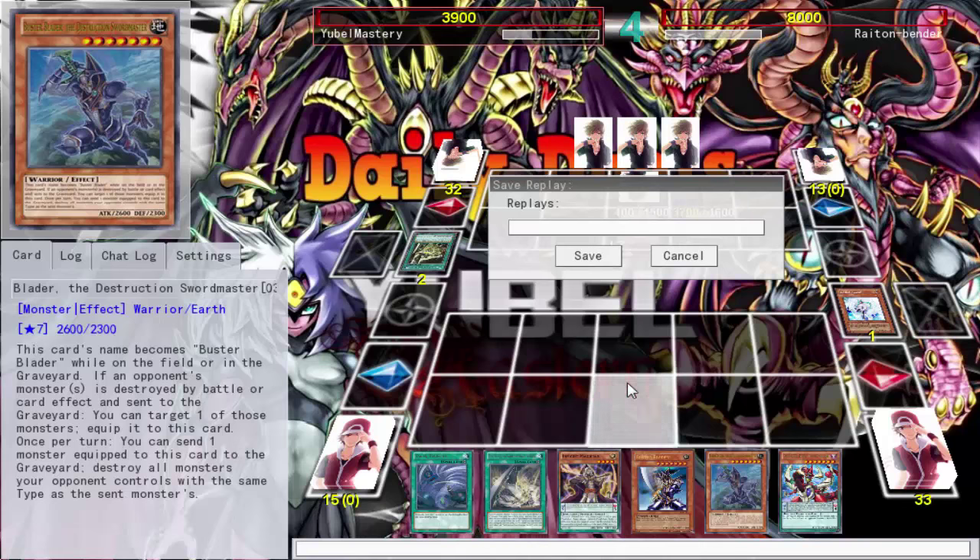How does pendulum summoning fit into that progression? It doesn't. When something is more focused on the mechanic than the actual property it's supposed to serve — it's supposed to make things accessible — instead it just lets you summon all monsters between Level 1 and 8, and then they go back to the extra deck and you just jump your opponent. That's a huge problem. It's one of the main reasons the pendulum mechanic is so ridiculous — pendulum monsters always go back to the extra deck.